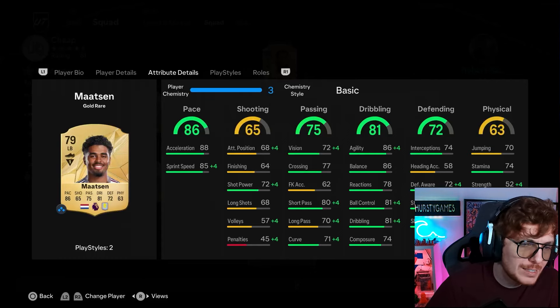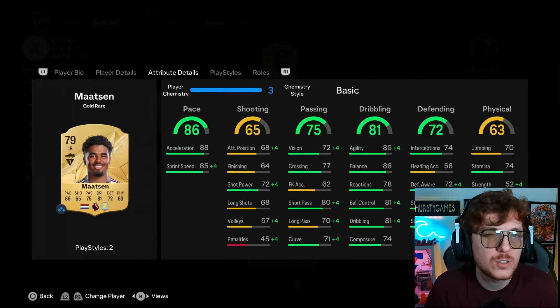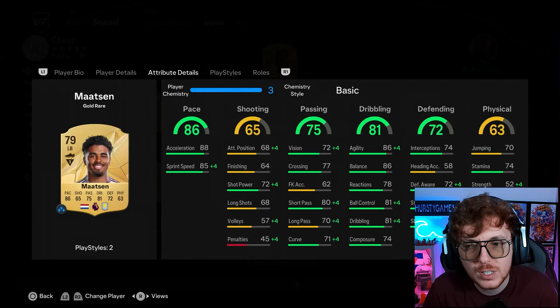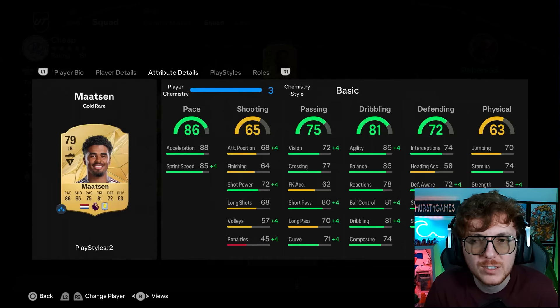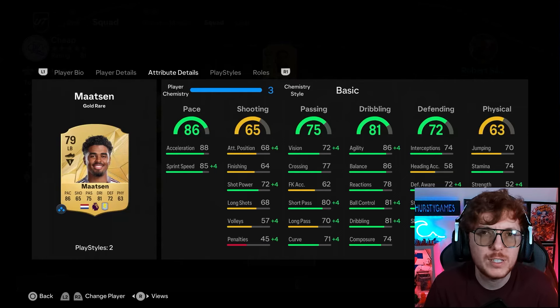At left back I've gone with Mattson - a really good little player who plays the false back role really well. The dribbling stats are really really good with solid pace too. If you're going to run false back with him, I'd say backbone or sentinel to get the strength up a little and boost the passing. Really nice starter card and crazy cheap.